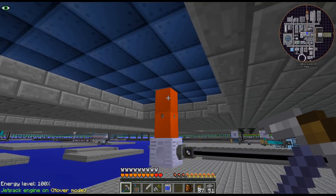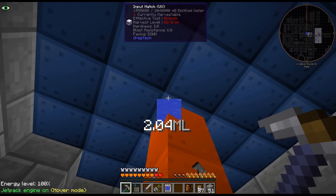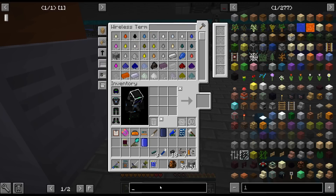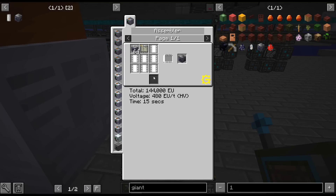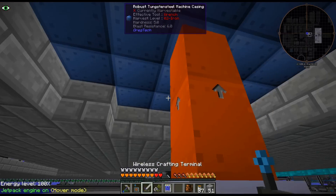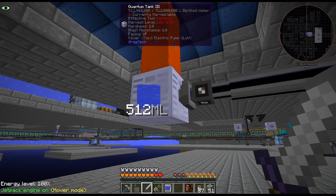I do kind of need to make sure we're supplying it. I need to increase that. What's that giant input hatch now? That's something I'm going to want to make recipes for. It's just 64. Is that what the other one was - the giant output hatch? I think I'm going to want to do that. It's working.